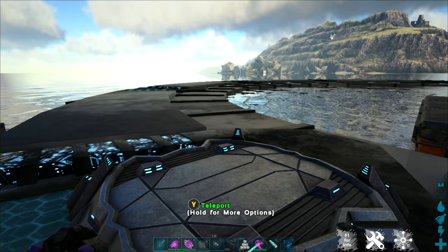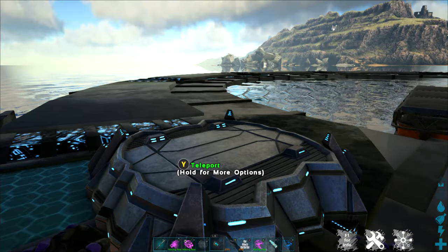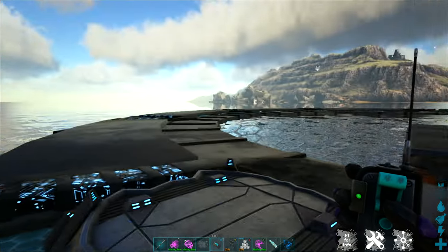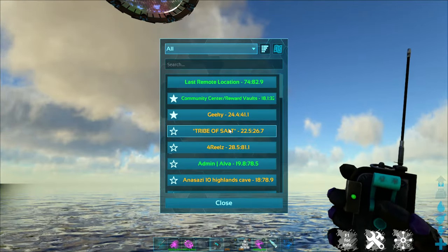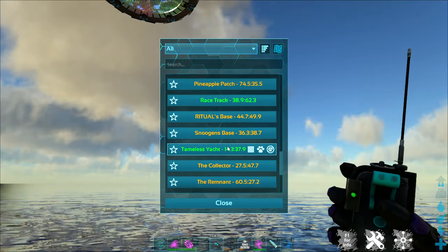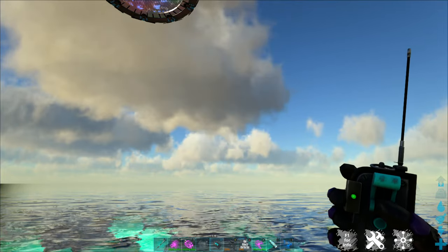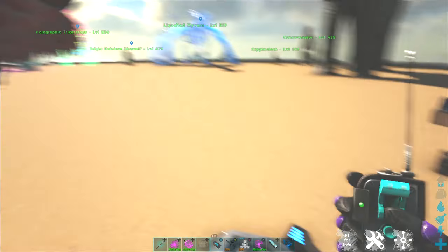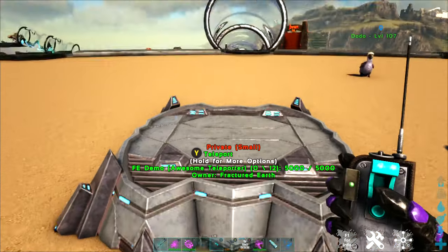Your teleport remote works pretty much the same as a teleport pad, only it gives you more options if you're not near an actual teleport pad. From anywhere on the map, you can pull out your teleport remote and find where you want to teleport to. So I'm going to go back to my little demo area right away. The teleporter remote and the Awesome Teleporter — very handy.